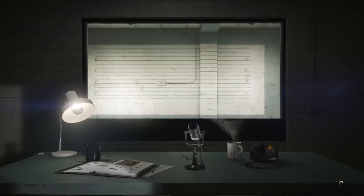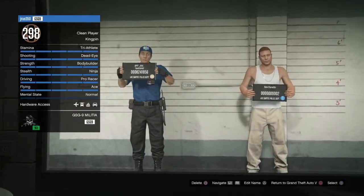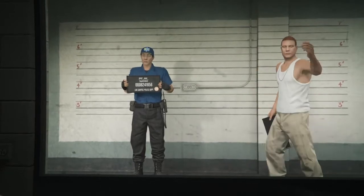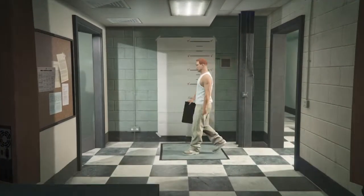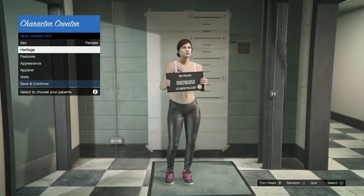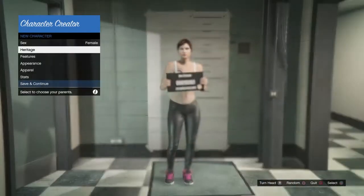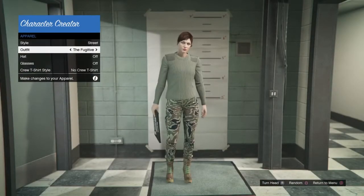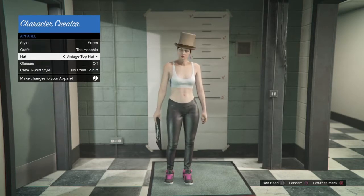This will take about 5 or 10 seconds to load up. Then you will go and pick your secondary character. If you can, I would advise you to make them a level 120. Once you get your character, you're going to want to change it to a female. You don't have to change anything else. Once you have it set to a female, just load into GTA Online.